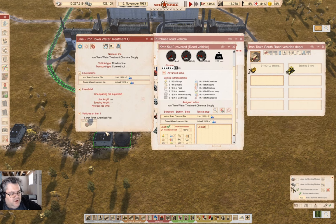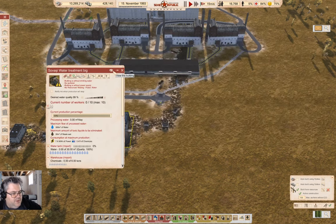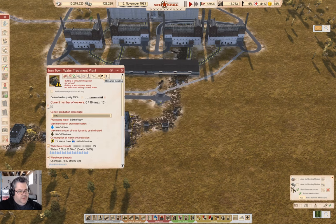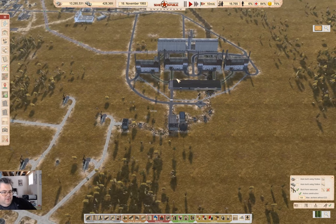We'll save that and start it — this will be the Iron Town water treatment line. Now I need to get workers down here.